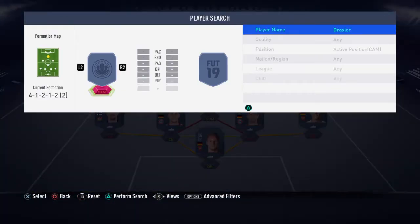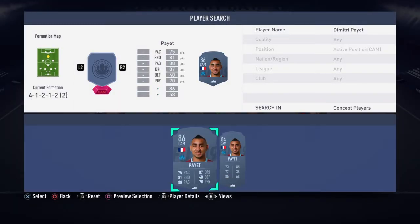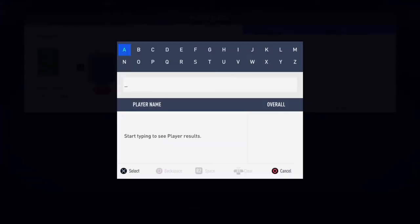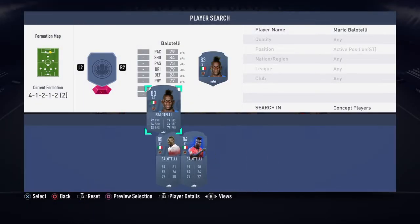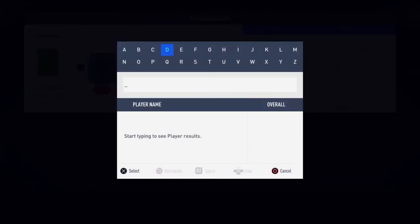Then at CAM we've got — nickname The Snake — Dimitri Payet. At right striker, the last normal base gold card player is Balotelli — Mario Balotelli, 83 rated, with that mad hairstyle. And here is the one and only special card.